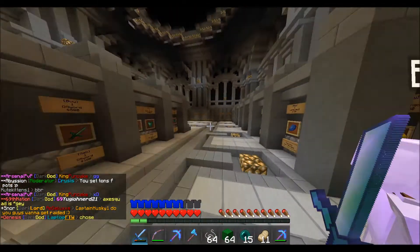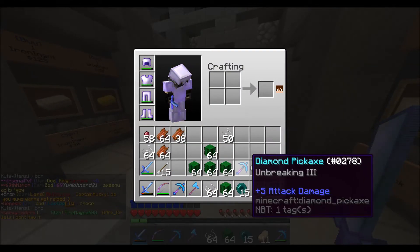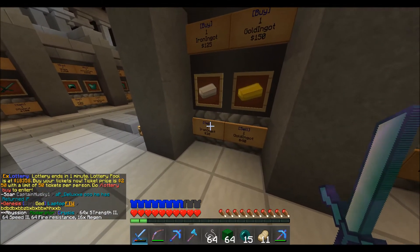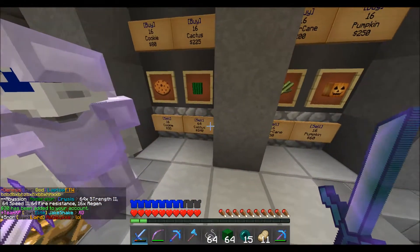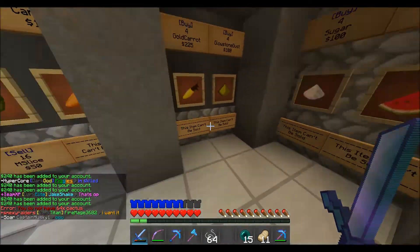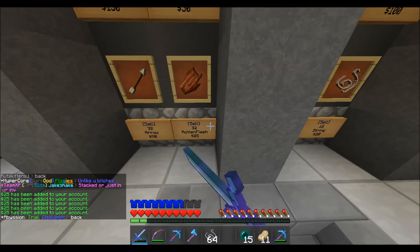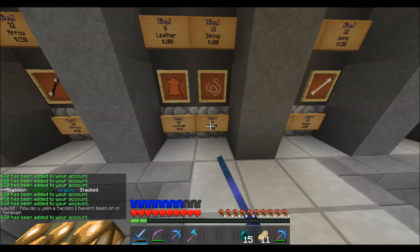All right guys, we are back. We farmed cactus for a bit and got five stacks of it, and enchanted two pickaxes with really crappy enchants — not even going to attempt selling those because they suck. So that's unfortunate because we used our enchanting levels. Nevertheless, we're going to sell the stuff we just got. We got one iron ingot from the zombie — that's $30. Let's go sell this cactus. We'll get $240 a stack, so that is $1,200. Not too shabby. Now we've got to sell our string and spider eyes.